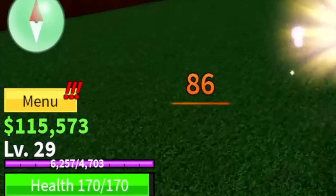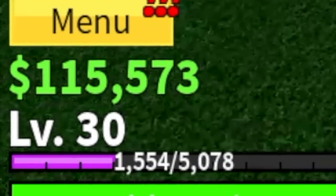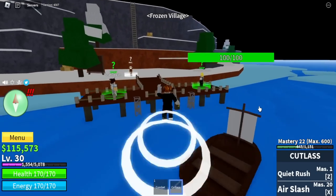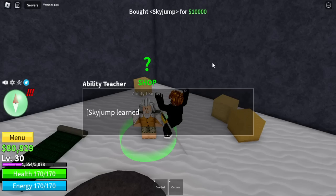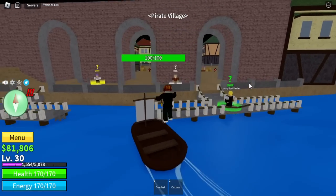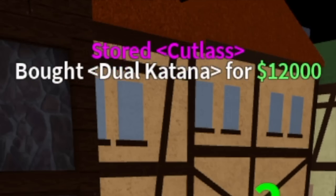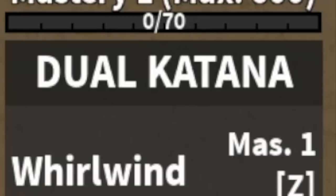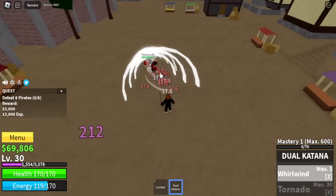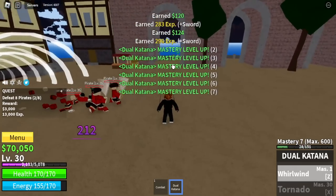You're going to grind here until you reach level 30. For our next stop, it's not the frozen village — we're here to buy the enhancement and the sky jump. Now for our next island, the real one, the pirate village, we're going to buy the dual katana. Good thing it already has a first skill, the Whirlwind, which is multi-target, meaning grinding is faster.